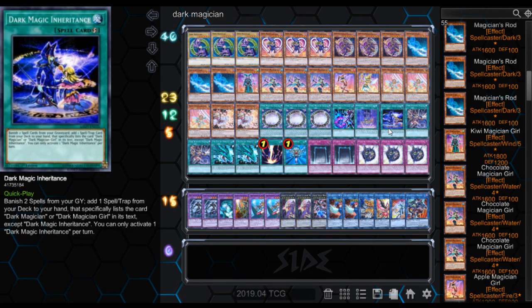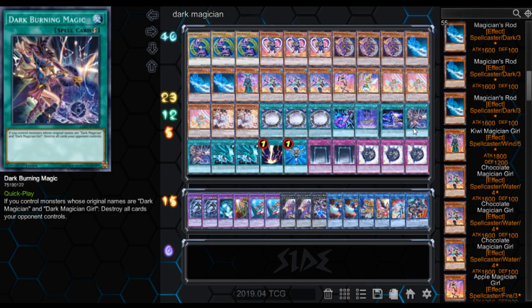Then we got Dark Magician Inheritance. Banish two spells from your graveyard to add one spell or trap from your deck to your hand that specifically lists Dark Magician or Dark Magician Girl in its text, except Dark Magician Inheritance. So as you can see, the deck has a lot of cycling to get to the card you want, which is why most of these are one-ofs — it's a good way to keep up consistency. Then we got Dark Burning Magic. If you control monsters originally named Dark Magician and Dark Magician Girl, destroy all cards your opponent controls. There are two of them. If you actually get to pop this and have both on the field — which you can get on the same turn — you can just destroy their whole field. That can be a game ender if things go right. The condition is kind of hard to pull off and you've got to hope they don't negate it.